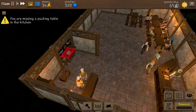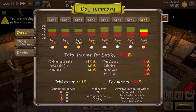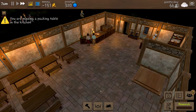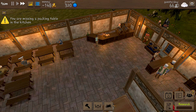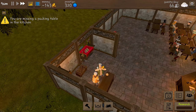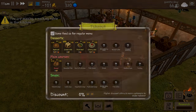That was a bit of a disaster that day - we lost 109 coins and we're going to be really bad the next day. We are on minus 150, we need to make 300 just to buy our little packing table so we can start making use of this counter to the outside. Same food as for the regular menu - yes that looks good. A higher discount attracts more customers towards the takeout, but we can't do that yet because we've got no money.